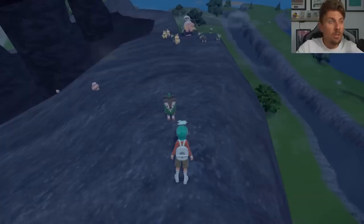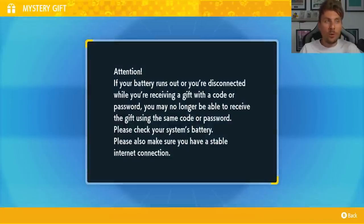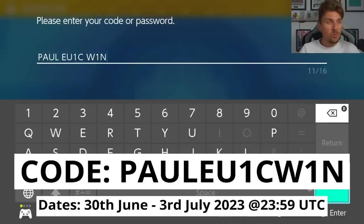To access Arcanine in your game, you're going to need to come to your PokePortal, and once you're connected to the internet, come down to your mystery gifts and get with code or password. This will open the screen, and the code that you're going to want to put in is PAULEUI1CWIN. The code will be on your screen.